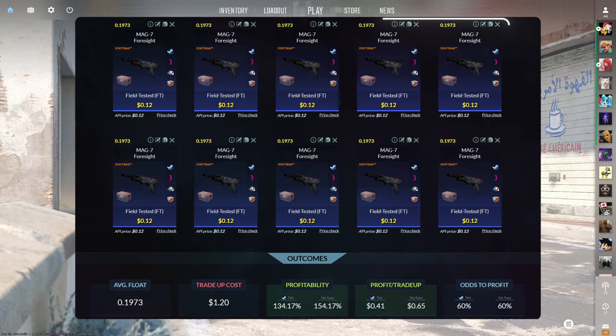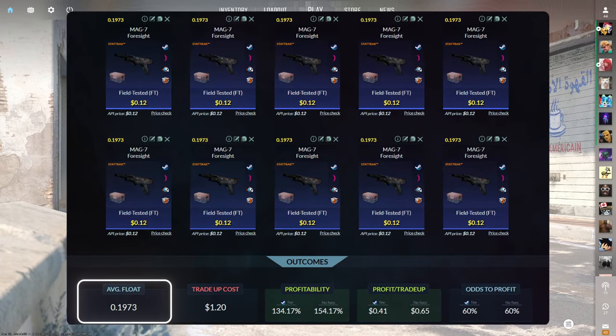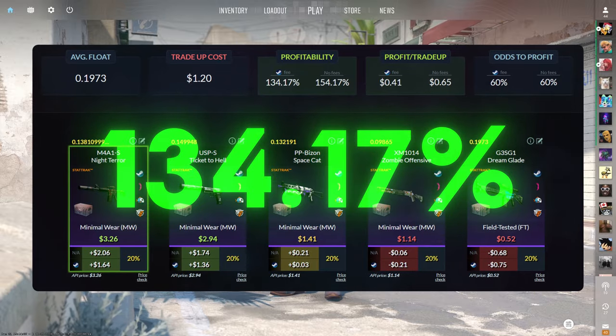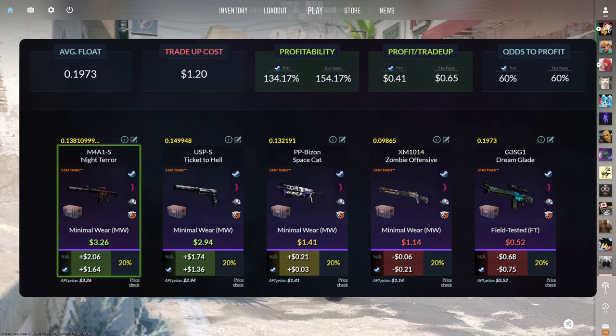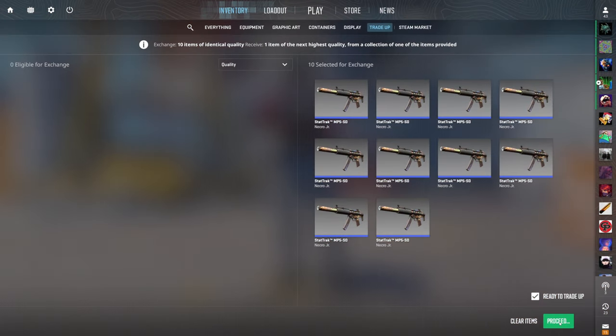The third trade-up today consists of 10 StatTrak field-tested mil-spec skins from the Dreams and Nightmares case below a 0.1973 average float. Make sure to get each input for 12 cents or less. This trade-up costs $1.20 total and has a 134.17% profitability after Steam fees with a 60% chance to profit each time. Of the five outcomes, three are profitable, with the two best being the StatTrak minimal wear M4A1-S Night Terror and USP-S Ticket to Hell. We want to see that M4A1-S or the USP-S — and a Space Cat would be a break-even.